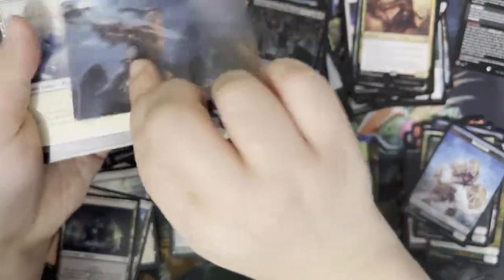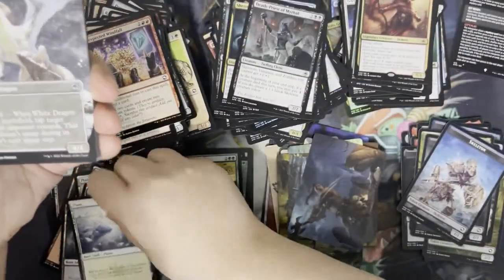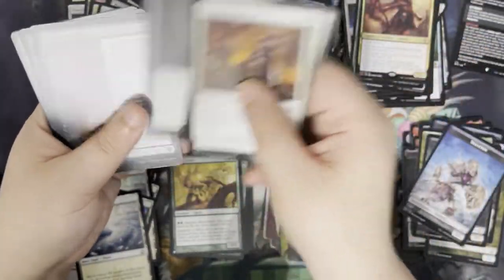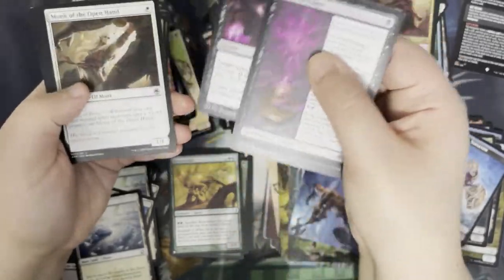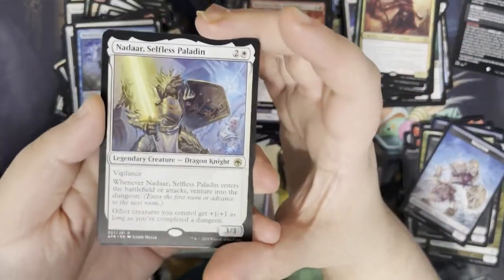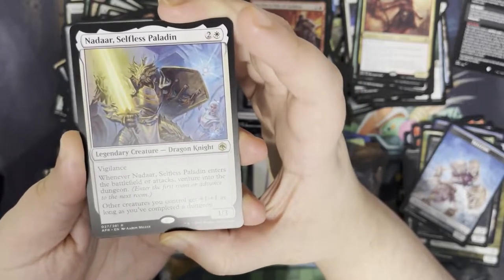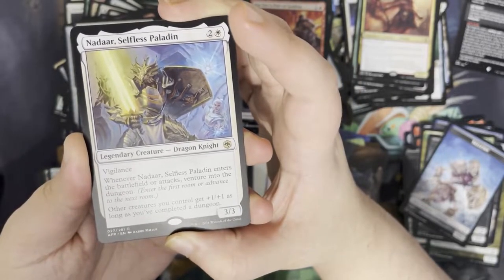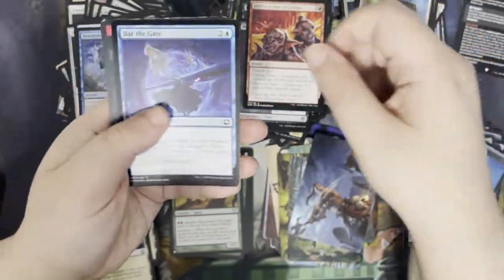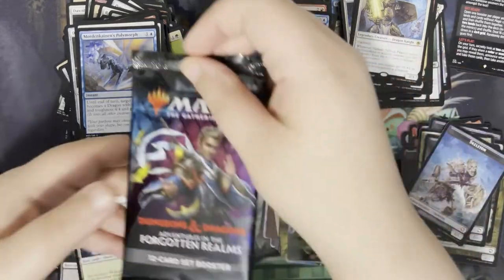Next up. We have a Critical Hit as our art card. Got a Plains. We've got a full art White Dragon. Got a Veteran Dungeoneer, some commons, some uncommons. We have Inniaz, Selfless Paladin as our rare — so for two and a white, you get a legendary creature dragon knight, a 3/3 with vigilance. When it enters the battlefield or attacks, you venture into the dungeon. Other creatures you control get +1/+1 as long as you've completed a dungeon. We also have a foil Bar the Gate and another little mini game.